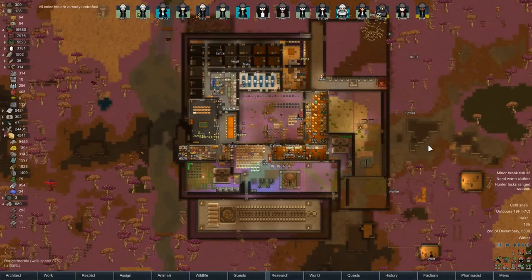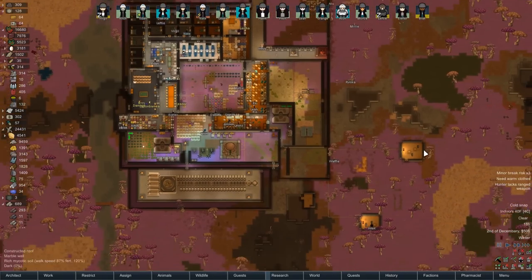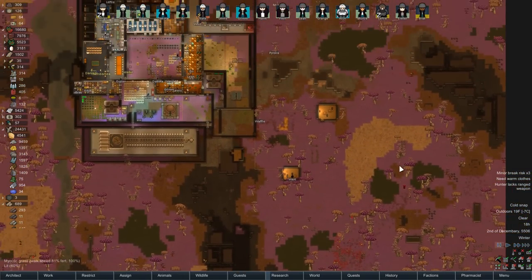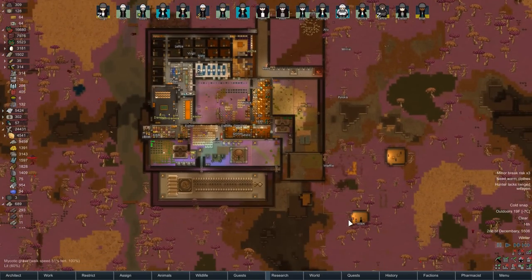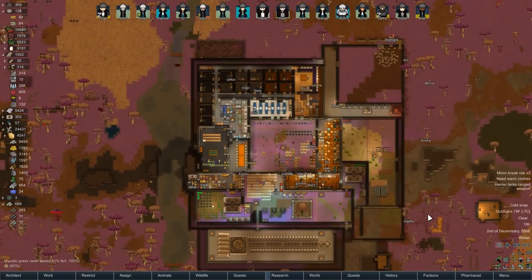Hey folks, this is Tico here, welcome back to RimWorld. We are down to nine days on our reactor startup, so we're getting there — almost halfway. We had a lot of visitors last time, several sieges which are not too bad with devastator mortars. We had some other guys come in for flavor, and I actually validated my anti-sapper area down here — that worked out pretty nicely — and we got to use a doomsday rocket launcher, so that was pretty great.